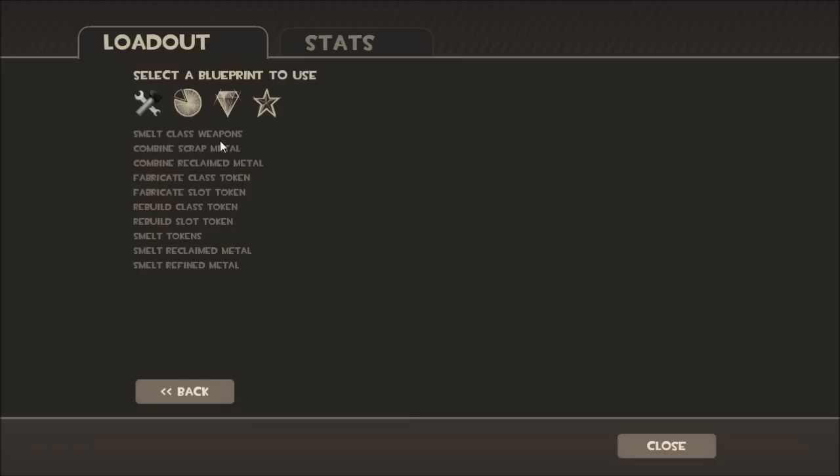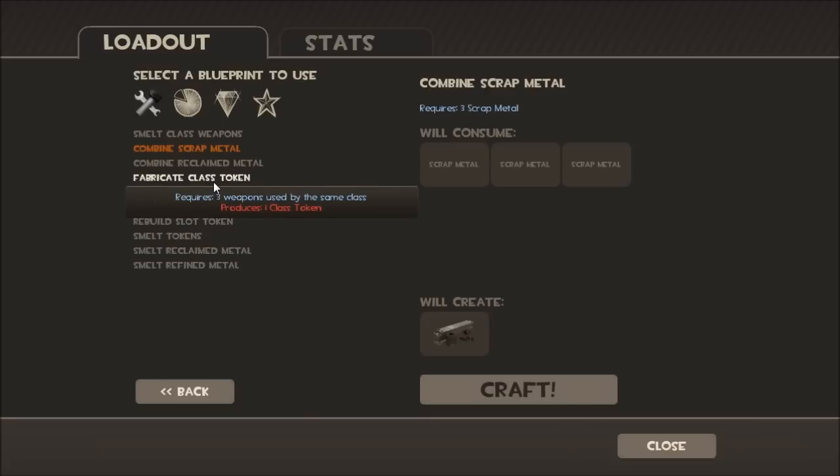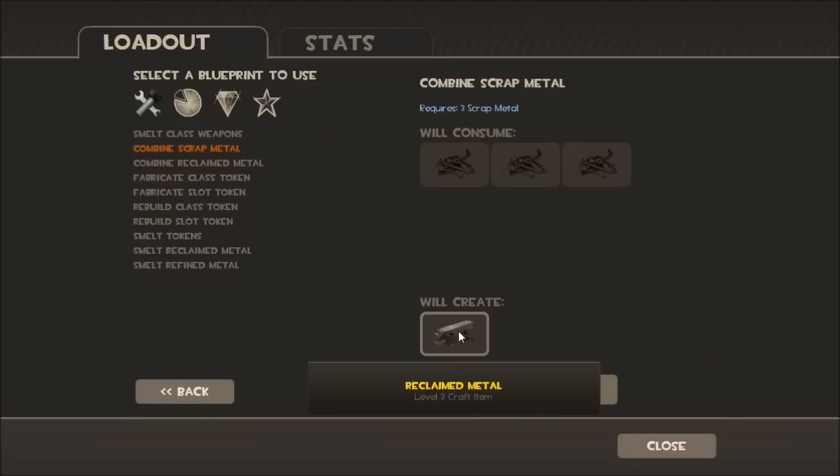To craft a reclaimed metal, you will need to combine three scrap metal and it'll give you one reclaimed.